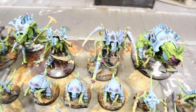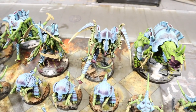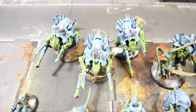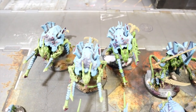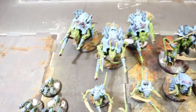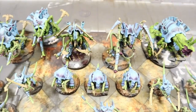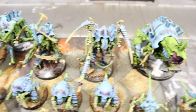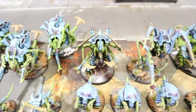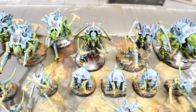Three heavy support Carnifexes with spore cysts, enhanced sensors, deathspitters with slimer maggots, and heavy venom cannons. Psychic power-wise, one Hive Tyrant has Catalyst and Onslaught, the other has Catalyst and Psychic Scream, and both know Smite. The Swarmlord gets an extra power as well.